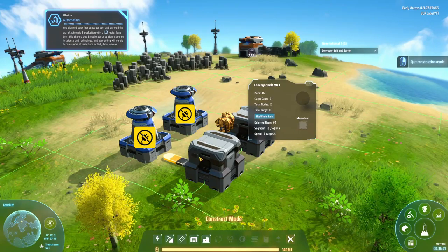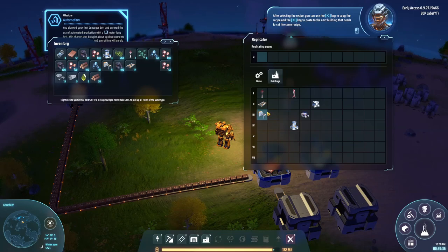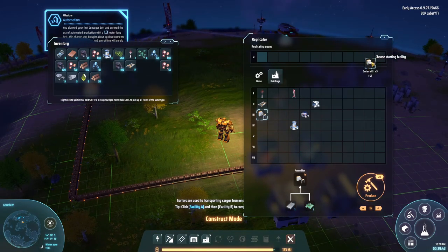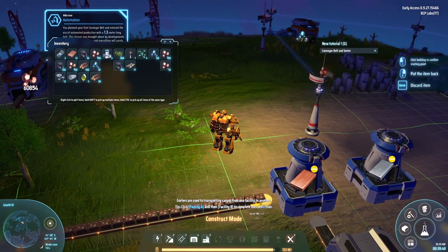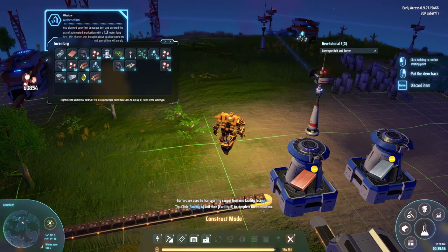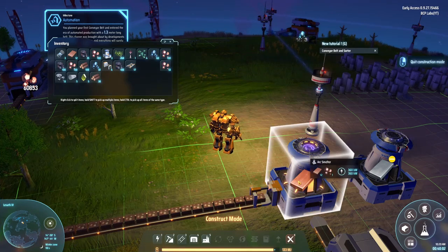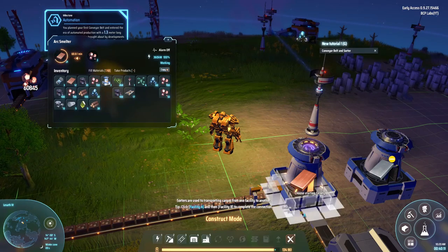It's not connecting to anything — what's going on? I figured it out: you have to use the sorter. The sorter works like the arm you find in Factorio and similar games. You choose your source and destination — so with the conveyor belt running along these two smelters, each one will only pick up what you specify it to take. Going from here to here, it will take in whatever that smelter needs — this one is set to iron or copper ingots.